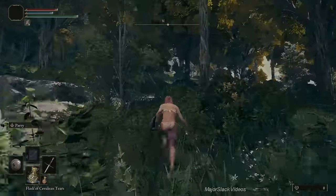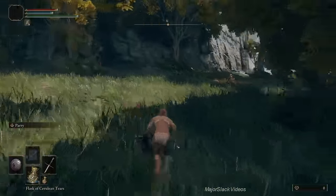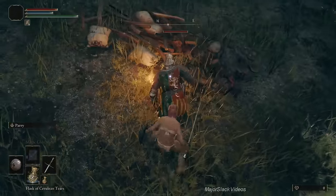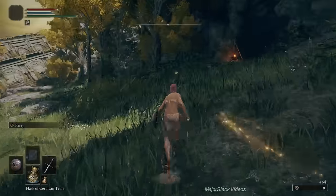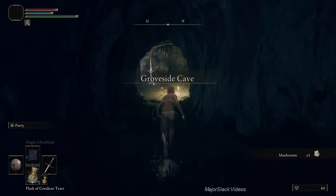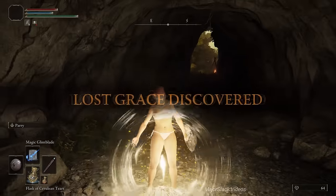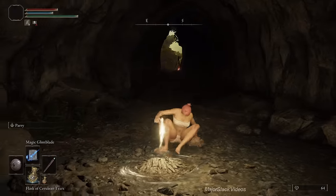Jump up the wall behind the merchant, grab a mushroom, point yourself north, and head out. There's a guy sitting by a campfire up ahead — we're going to kill him twice because we need the runes. Go into sneak mode, go right up behind him, press the attack button for a critical hit instant kill, then go into the cave and grab the mushroom — that's 64 runes. We're going to rest at this Site of Grace to respawn that enemy and then go out and kill him again.